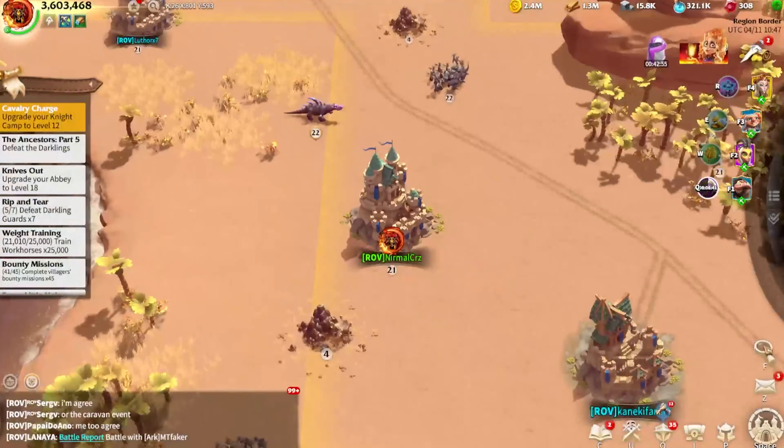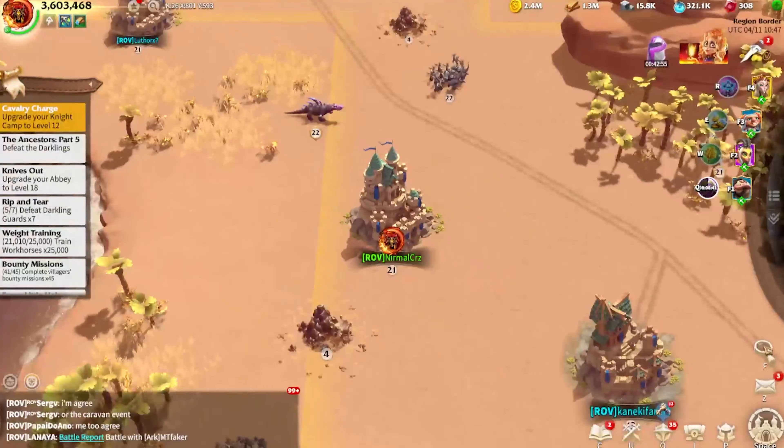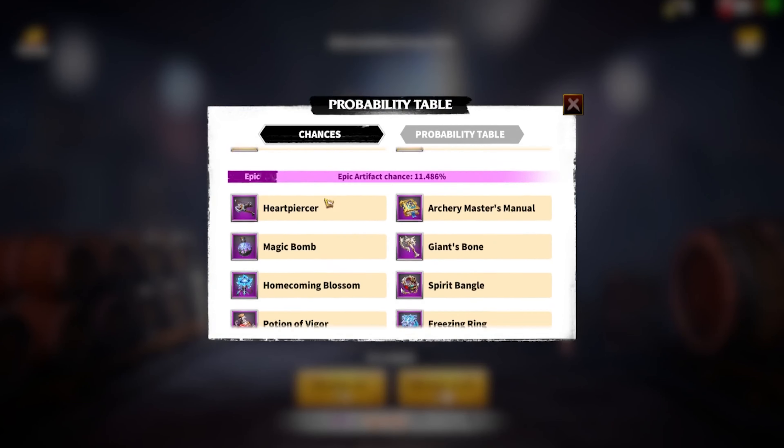Thirdly, leveling up the star level of artifacts upgrades every artifact up to four stars, which increases the buffs of certain artifacts by a certain percentage. To level up the star level, the artifact must reach level 10, 20, and 30 respectively. When we get an artifact it usually has one star; to upgrade to two stars you need Advanced Artifact Emblems. From two to three stars you need Elite Artifact Emblems, and from three to four stars you need either Epic or Legendary Artifact Emblems, or the Epic Ascension Emblem obtained from elite Behemoth raids.